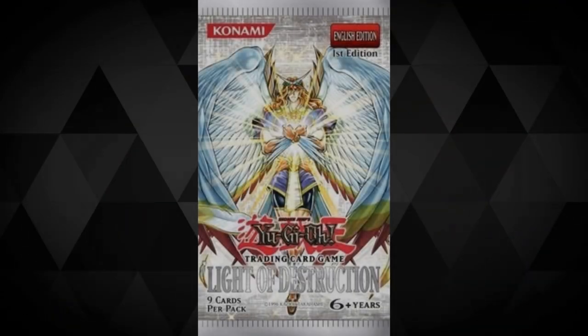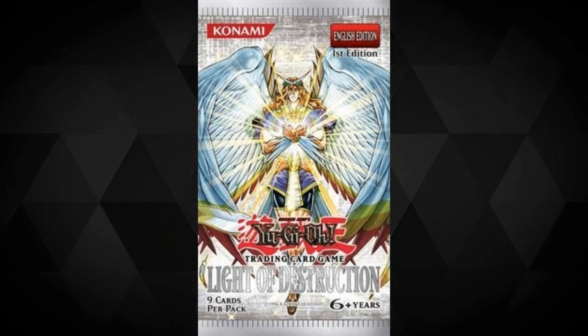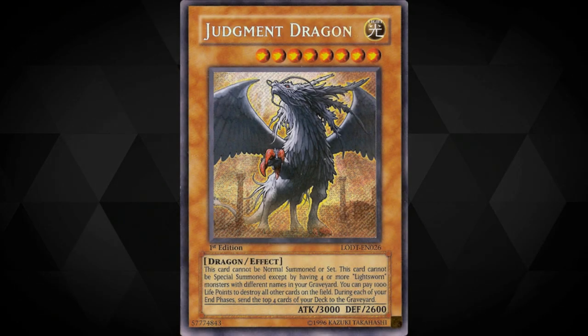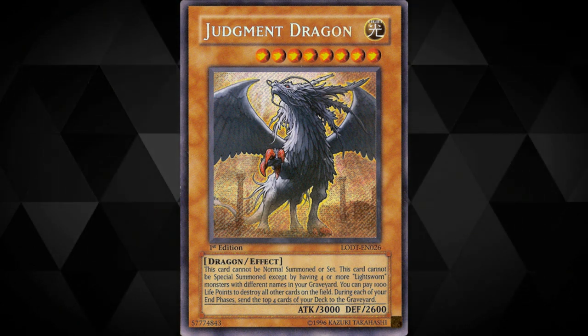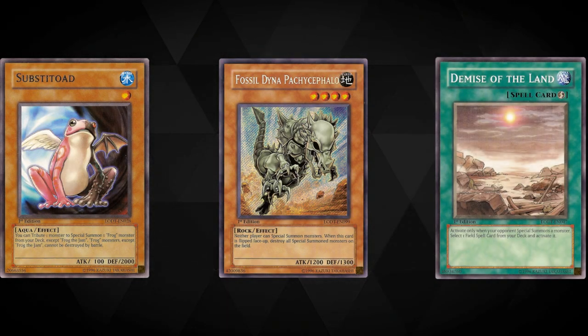Light of Destruction. Okay, so there's probably some bias going on here with Lightsworn being my all-time favorite deck, and Light of Destruction was the first ever sealed box I got to open for myself, which I got as Judge support, and luckily pulled a Ghost Rare Honest. But all bias aside, Lightsworn has seen competitive play to some degree in many formats ever since its release. Granted, much of the power has come from later waves, but the deck has remained strong. Beyond that, we've also got cards such as Substitoad, Fossil Dino Pachycephalo, and Demise of the Land.